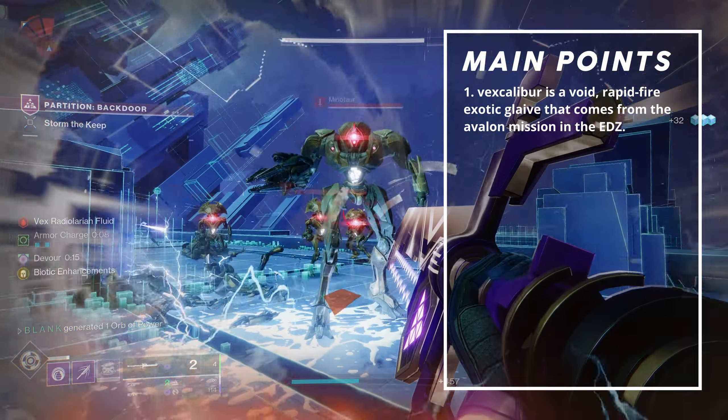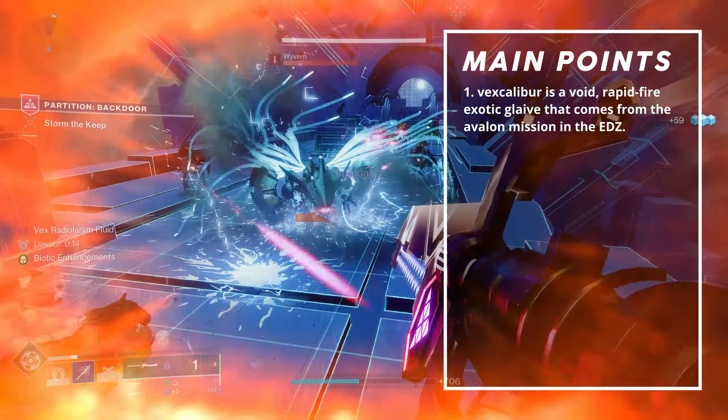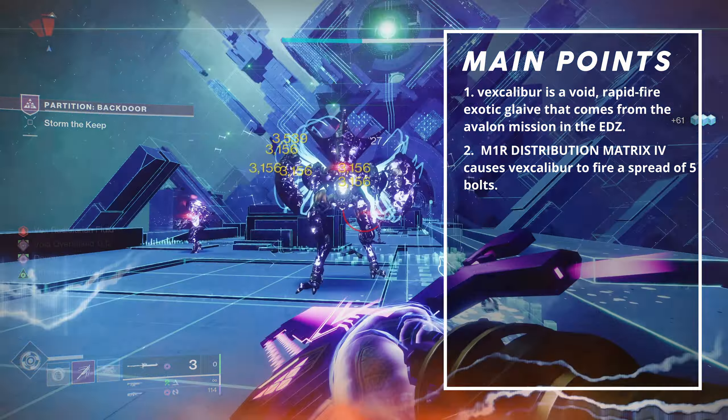Vex Calibur is a void rapid fire exotic glaive that comes from the Avalon mission in the EDZ. It is a craftable exotic, meaning that it can be built to cater to specific playstyles. It has the exotic intrinsic trait M1R Distribution Matrix. It causes Vex Calibur to fire a spread of 5 bolts. Blocking while there is weapon energy grants void overshields at a rate of 12 overshield HP per second to us and allies within 50 meters. It also has a trait called Perpetual Loophole, which causes flame melee attacks to deal 20% increased damage and refresh void overshield HP to max. This effect occurs while any type of overshield is active.